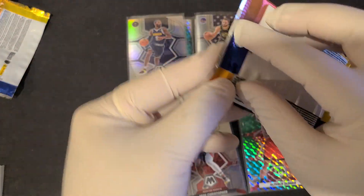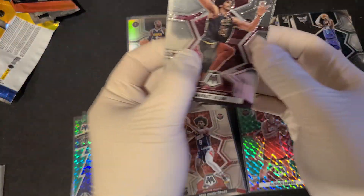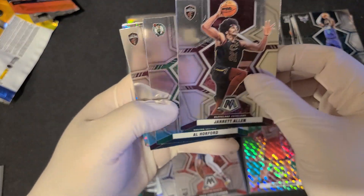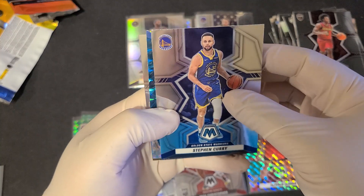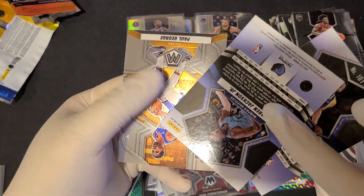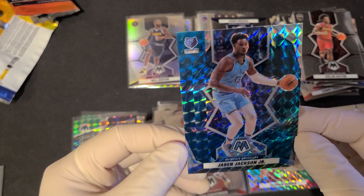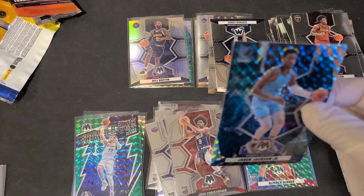I don't think we can hit anything else from this, but because that was a double hit, I guess another hit is going to come from this pack. Am I wrong? Am I right? And the answer is I might be wrong. We have a Jared Allen, Al Horford, Colin Sexton, and this card I was looking at — it's for the Grizzlies. It's a Jaren Jackson. I thought it was numbered, but it's not. Big disappointment right there. But it is a Mosaic parallel — I think a purple.